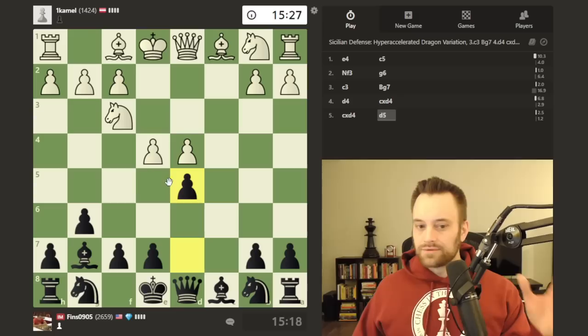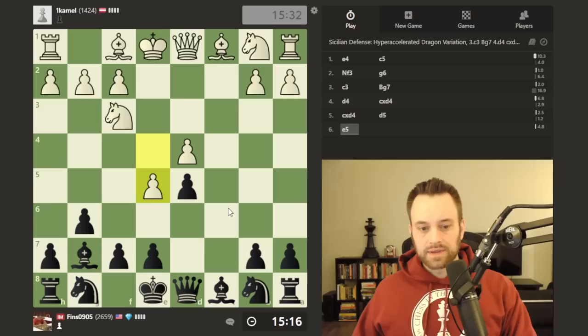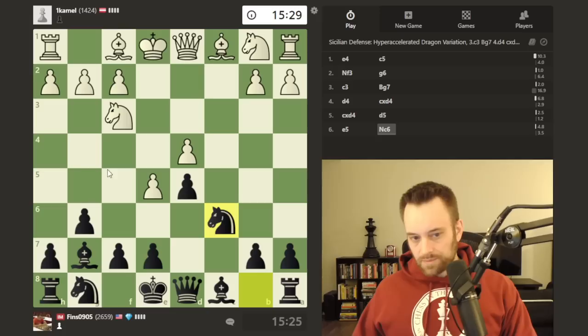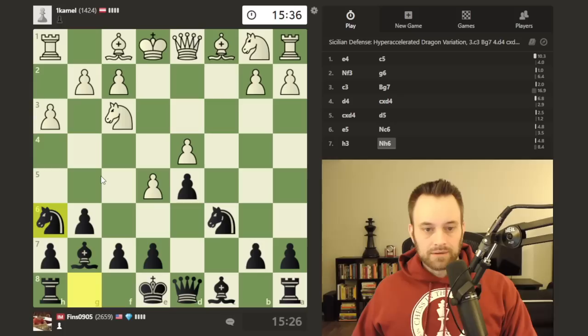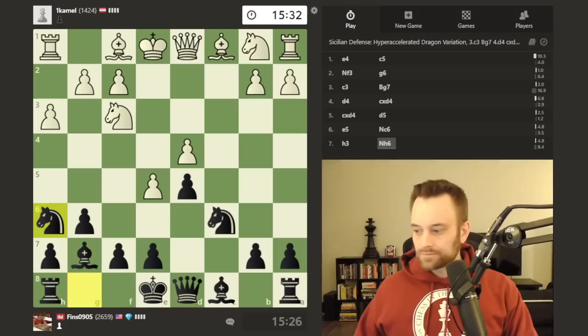White does play that. Let's capture — it's very important that we strike back in the middle of the board. I do not want white sticking around with these pawns. This is all theoretical stuff so far. White plays e5 — I'm going to bring my knight out, look for the bishop to come to g4. Oftentimes the knight comes to h6. White really understands this system from their perspective, so I'm looking forward to this game. We'll play Nh6, get ready to castle.